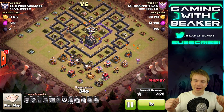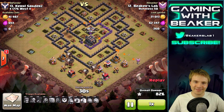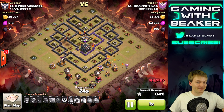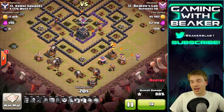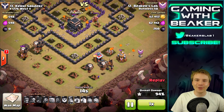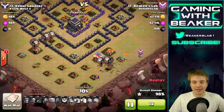What usually happens at this point in the raid is I zoom out and get a 98% one star or something like that - but not today. We've got a couple of goblins, lava pups, and balloons around the base. The balloons spread out - oh yes, hallelujah! The balloons spread out, and it's a good day man.